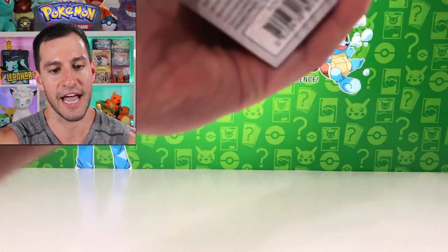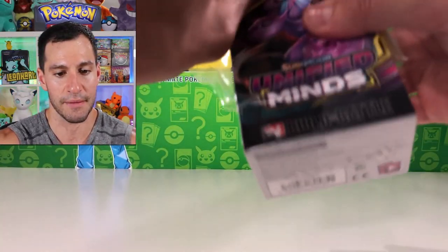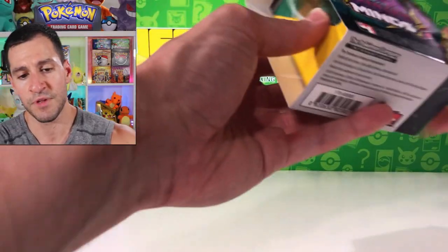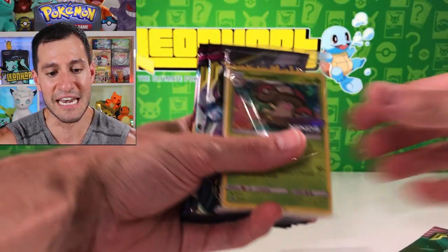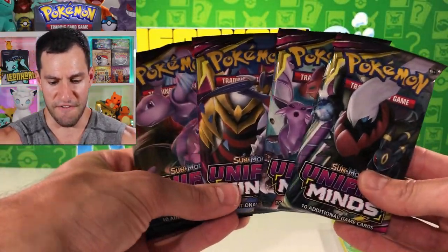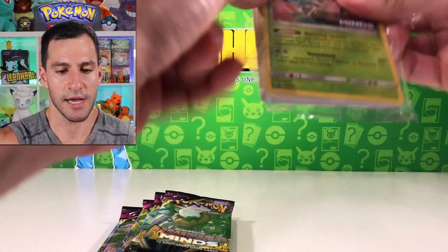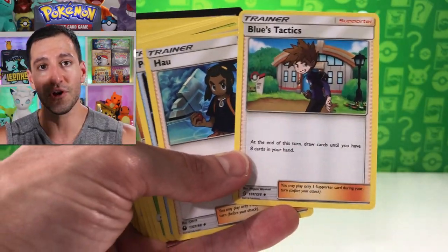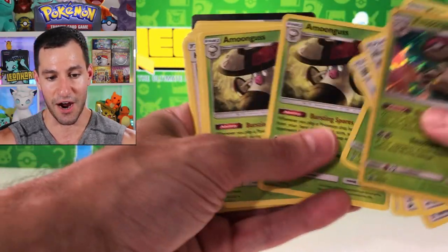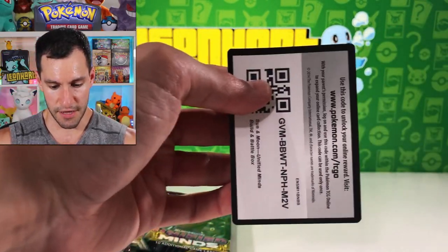That makes the first pre-release box that much better! We've got plenty more boxes to go. Lisa the letter opener is struggling to open up this box. All four of the Unified Minds promo cards — I want to show them off to y'all. For your chance to get your own box, definitely subscribe, hit the thumbs up, and let me know your favorite pack art. Let's see if these cards are any different than the previous ones. There's Blue's Tactics full art trainer — I would love to pull that in this set.